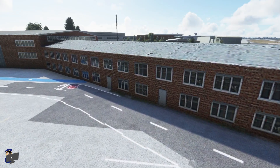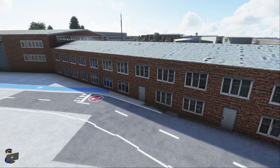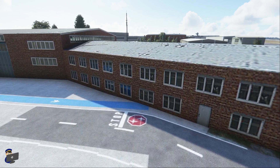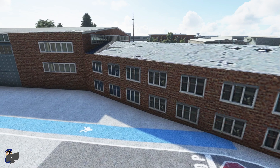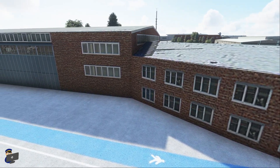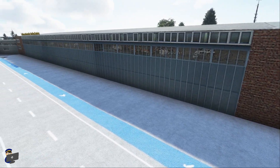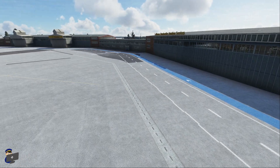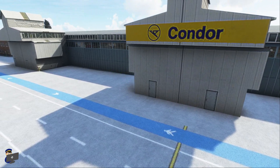This is Apron 4, which features amongst other things the General Aviation Terminal. I have to say I'm pretty disappointed by the buildings over here. The models are very very basic and the textures are incredibly low resolution — just have a look at the brickwork here, it's not good. And the same is true of this Condor building over here — the textures are incredibly low resolution.